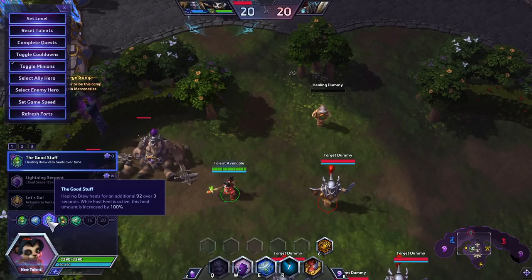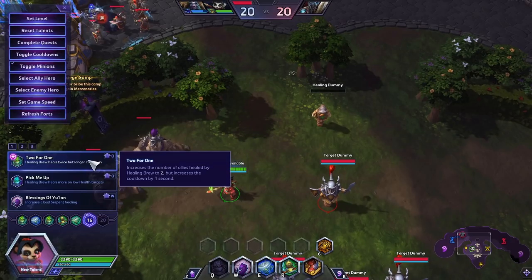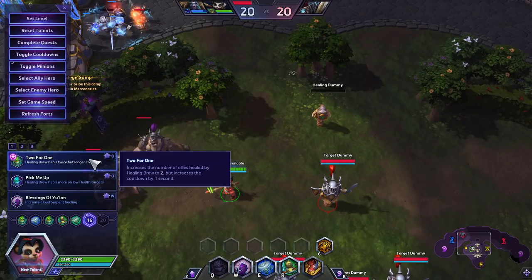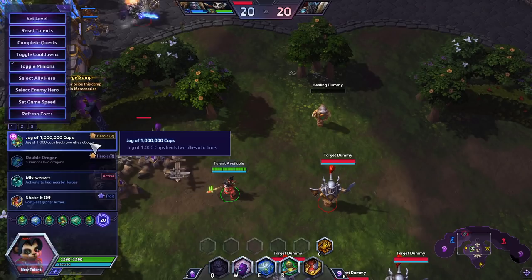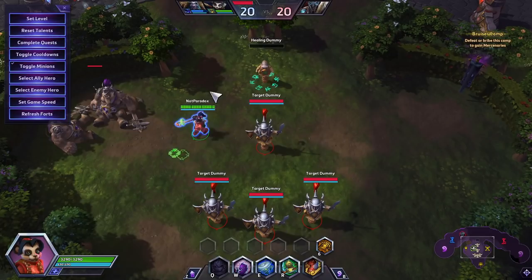At level 16, I like Two for One. You're going to be triggering Free Drinks so you get a lower cooldown on it, plus the additional healing. It allows you to heal two people at once, but it increases the cooldown by one second. Keep in mind that one second is likely going to be removed by Free Drinks, because if you're healing two people at a time you'll probably be hitting one person that's below 50%. And at level 20, I like to upgrade the Jugs — healing two people at a time can save almost any team fight.